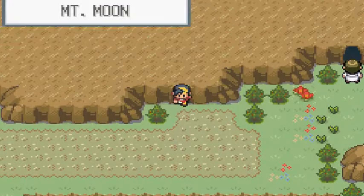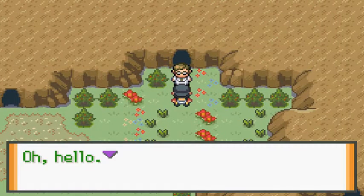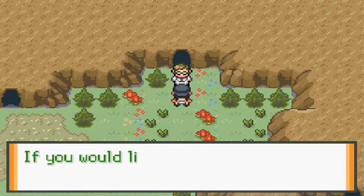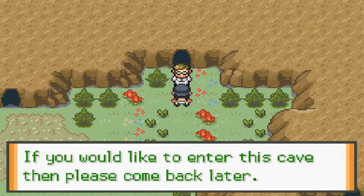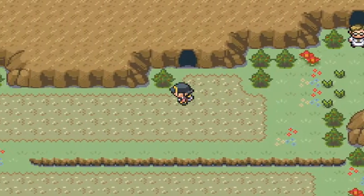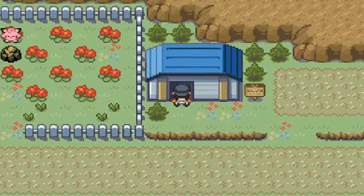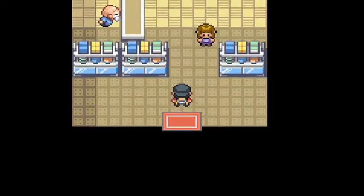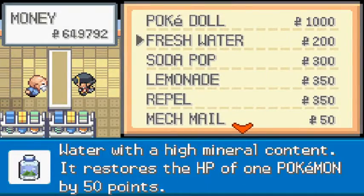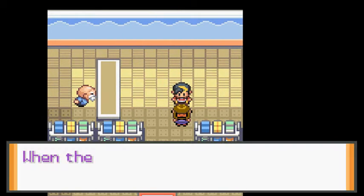We're going outside to Mount Moon. Talking to a researcher: 'I'm looking for some fossils around this cave entrance - if you would like to enter this cave, please come back later.' Fossils - more fossils. If you go right here you can buy some stuff: a PokeDoll, some repels, potions, and all that stuff.